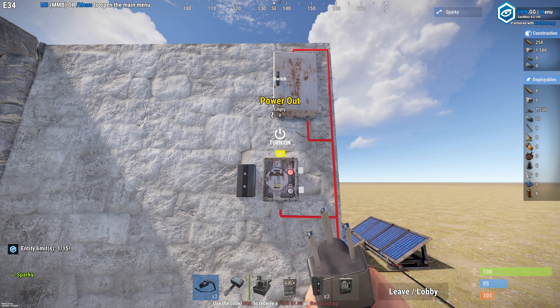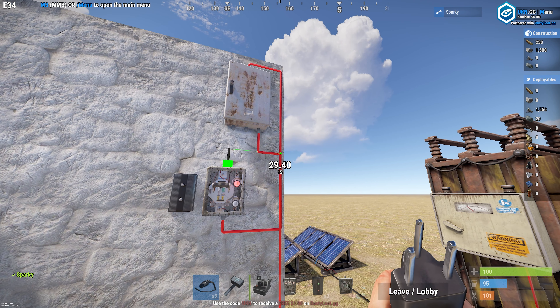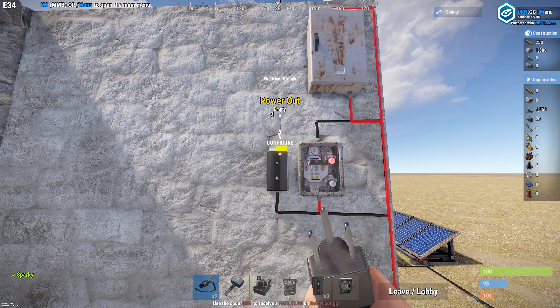What's up guys, it's Sparky. Today we're going to learn two very easy turret builds. These are the most basic, simple, and efficient builds you can build. The first closes the doors automatically as soon as there's no ammo. The second opens the doors whenever enemies are near and then closes whenever there's no ammo.